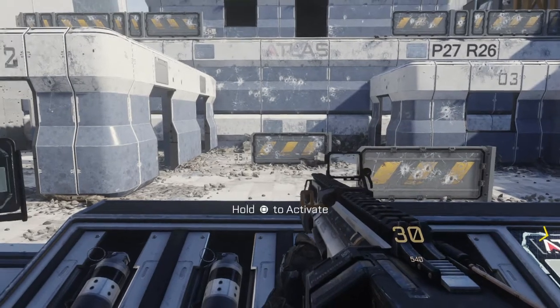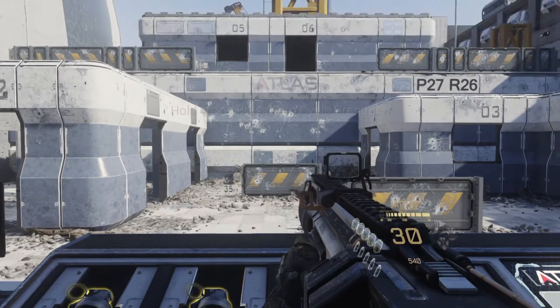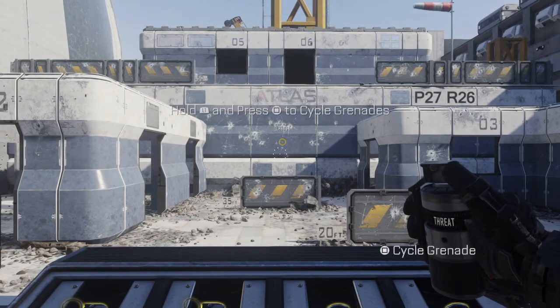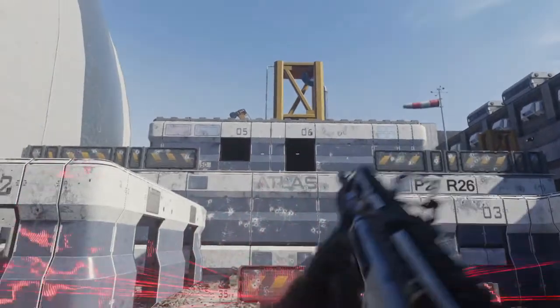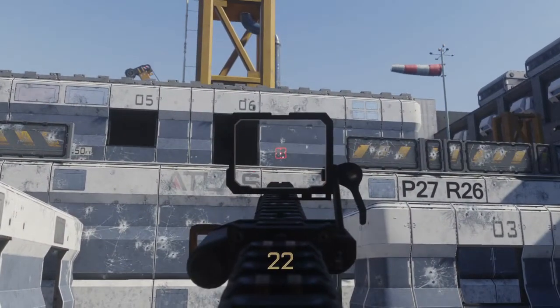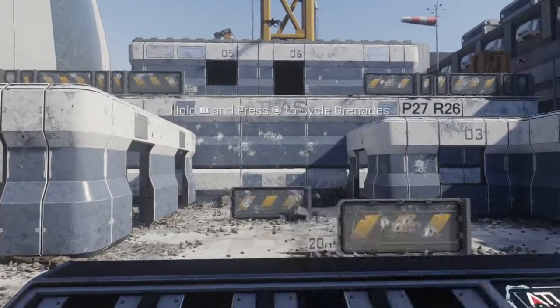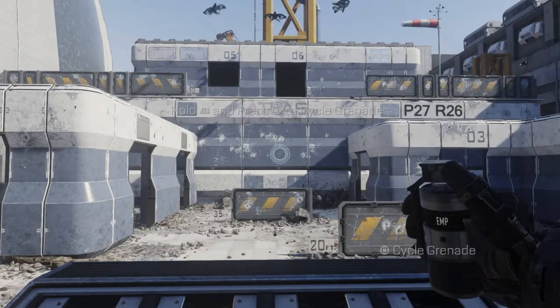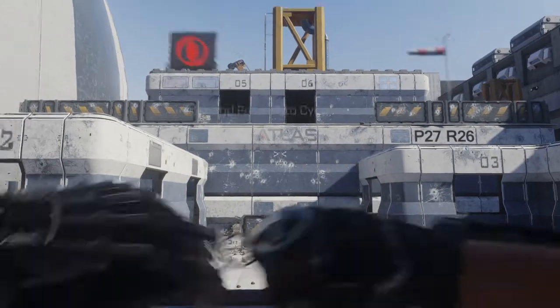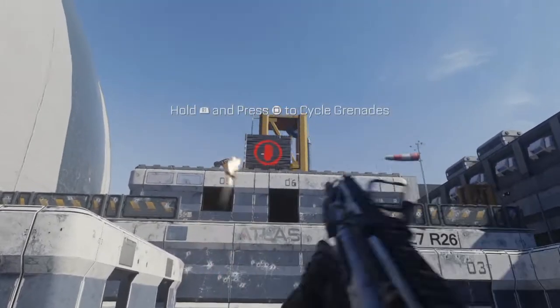Activate the console. Toss a threat grenade. Shoot through balls to hit those targets. Switch to EMPs to take out drones. Toss a smart grenade. Aim at a target.